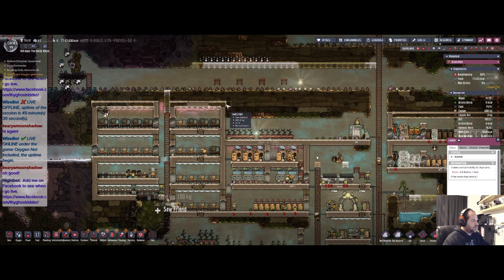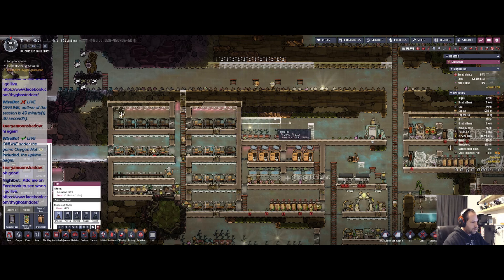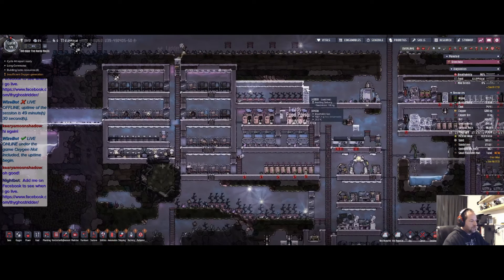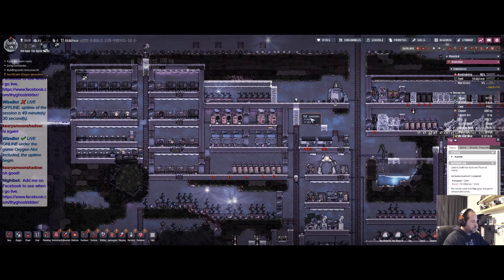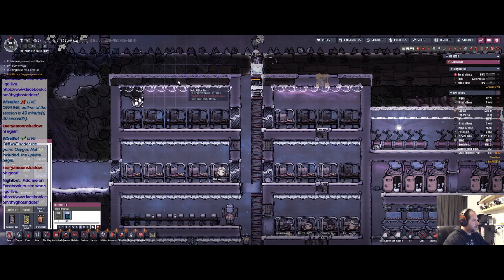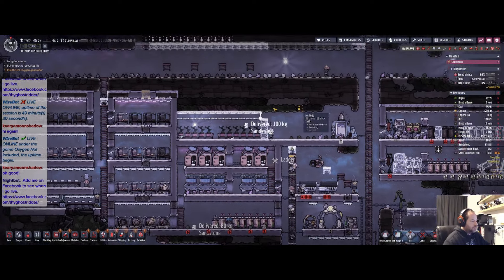Let's plan that out — I'm going to need three high for plants, so there's another row of plants. Deconstruct that — air flow tile there, and a copper again. Put it there to get some of the hydrogen out, dig this up here.